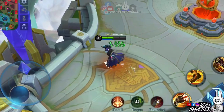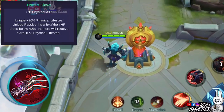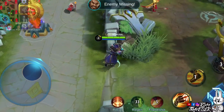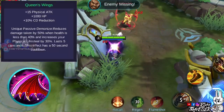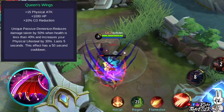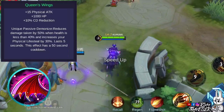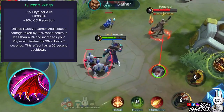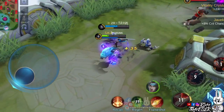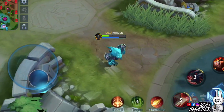You might also want to consider Haas's Claws, which grants lifesteal and additional physical attack. Its unique passive grants extra lifesteal when your health point reaches a certain threshold. Lastly, you might also want to consider Queen's Wings, which grants physical damage, health points, and cooldown reduction. Its unique passive reduces damage taken by 50% when your health is less than 40%, and also increases your physical lifesteal by 30% for 5 seconds. This effect has a 50-second cooldown. The item build for Roger really depends on the enemy's lineup, so make sure to read each item's description so you can adapt in-game.